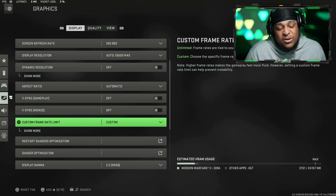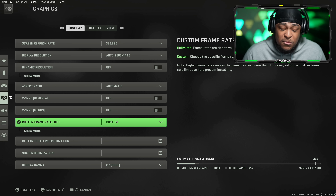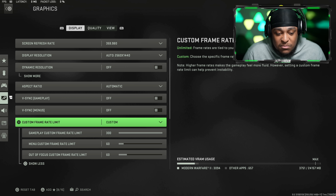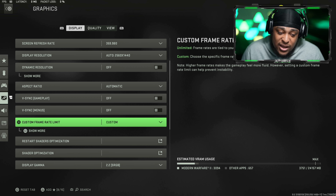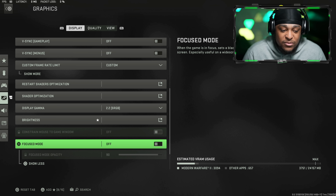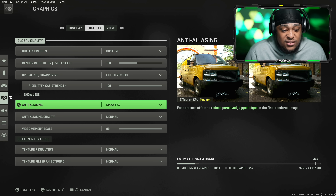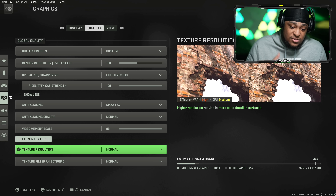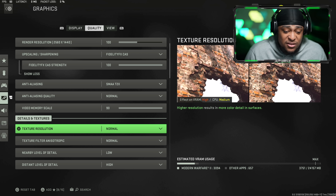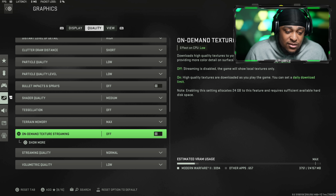For custom frame rate limit I play on custom, not unlimited, because the drivers are bad on MW2 — the game blinks and glitches. I'm on driver version 522.25. They haven't fixed the driver problems yet, but when they do I'll play on unlimited. For now I'm capped at 300 custom frame rate. Brightness is at 50. Quality preset I play on 100 render resolution, FidelityFX CAS at 100. For anti-aliasing, just copy what you see. My PC cost almost $6,000 but I play on Normal quality — Normal is perfectly fine and apparently it's actually best for performance.